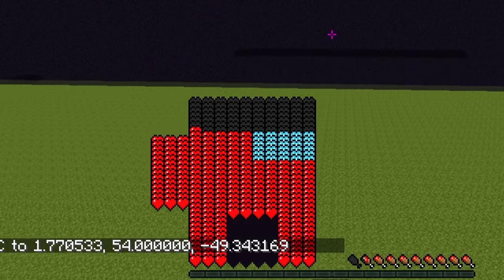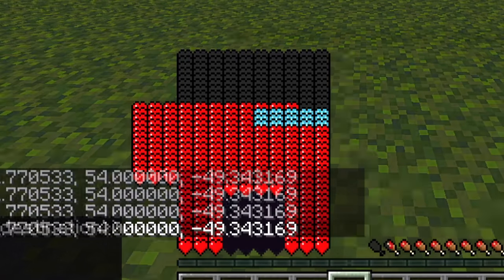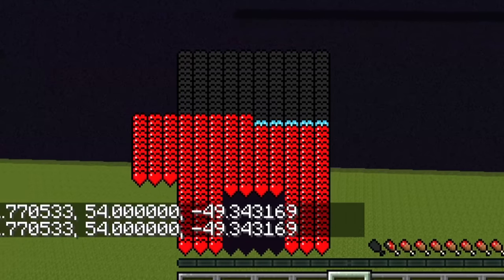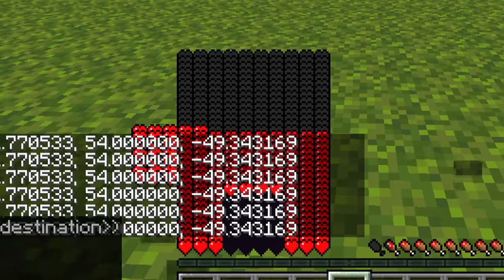So now you can see part of the visor has disappeared because I have lost that section of the hearts. My health is no longer 680. So the more damage I take, the more I lose of the Among Us character. So the visor is completely gone now.